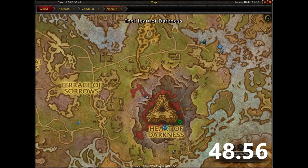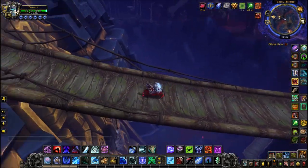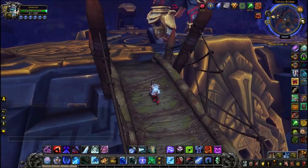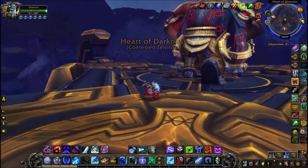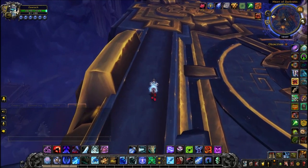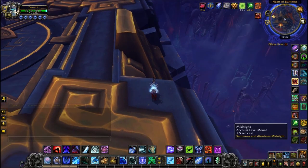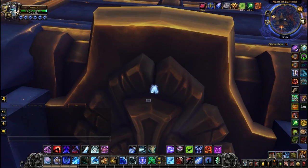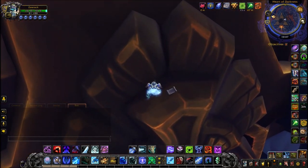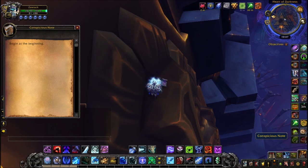To start, head to Nazmir in Zandalar and find this wooden bridge — run all the way across it, it stands out quite a bit. You're going to need a few goblin glider kits for this, so grab some before you begin. Head to the spot shown in the video; there's a small note you can probably reach depending on your class, but the glider kit makes it much easier and safer. Click the note.